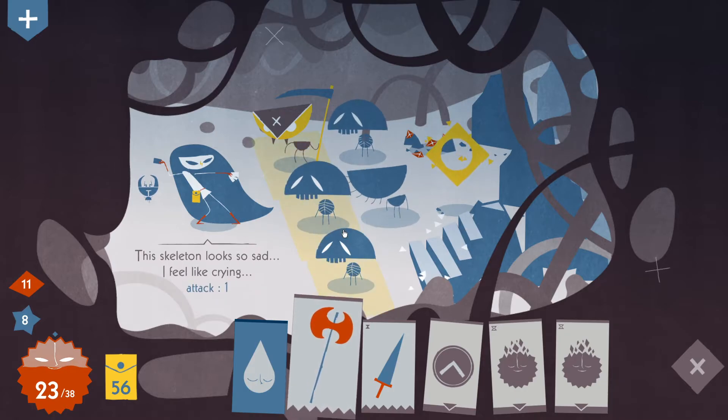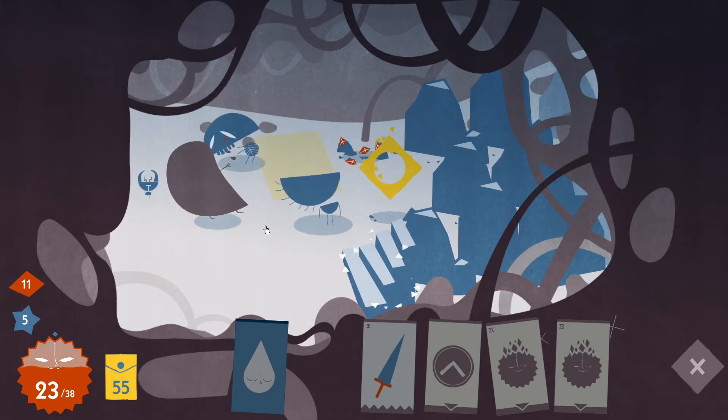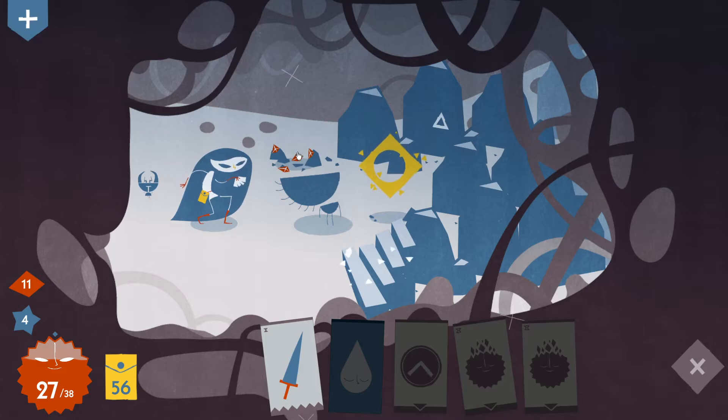We got a Cyclops coming in with a Sorrow Demon next to it. I don't think it's avoidable. If I do this, we are good.